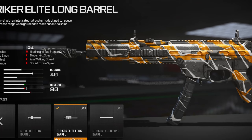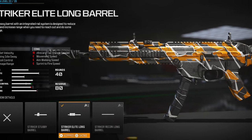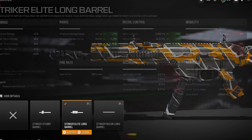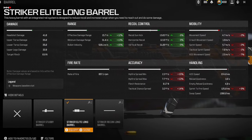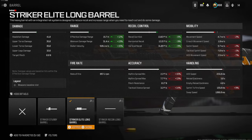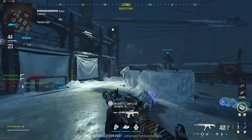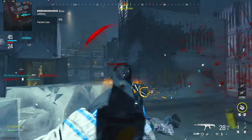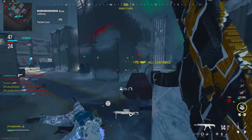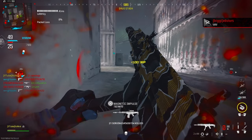The next one is going to be the Striker Elite Long Barrel. This one is really important because you're getting a lot of damage range, bullet velocity, aiming idle sway, and recoil control. You're getting 12% effective damage range, which is really nice, 13% minimum damage range, and 15% bullet velocity. On small maps bullet velocity doesn't matter as much, but when you get to bigger maps or Warzone, it definitely does matter.